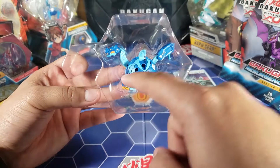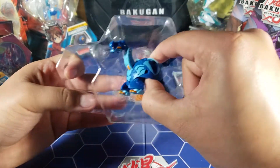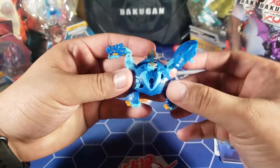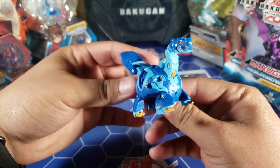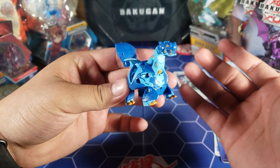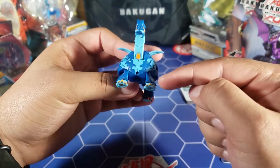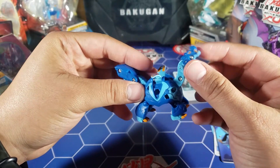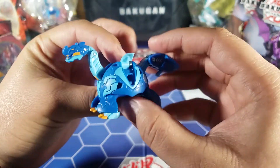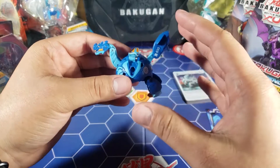Here we have the Bakugan itself — there was a little string attaching it to the plastic but I took it off. He looks really cool! I like Aquos Bakugan in general because my favorite color is blue, and I love that orange they all have. Pretty cool — and it doesn't look like there are any moving parts on this one.